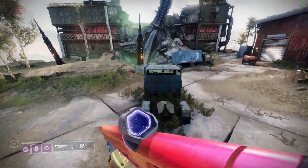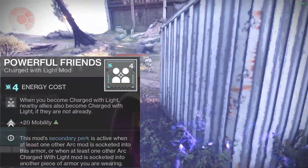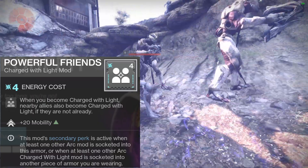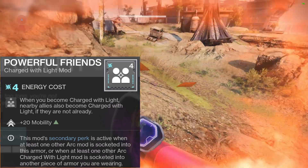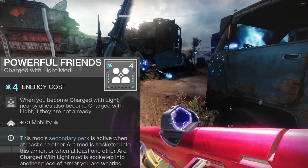I like the Graviton Forfeit to be arc energy with a mod called Powerful Friends. You're going to focus on its second perk, which gives you a plus 20 to your mobility. This activates when you have at least one arc mod socketed on that piece of armor, or at least one other arc mod socketed into another piece of armor you are wearing.